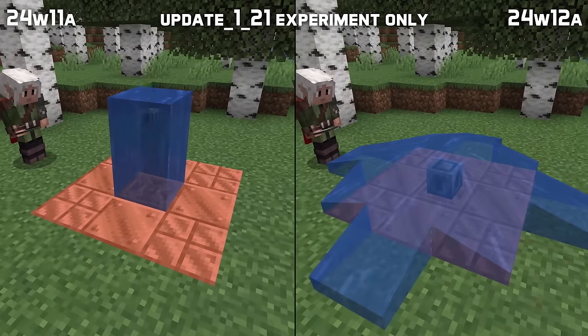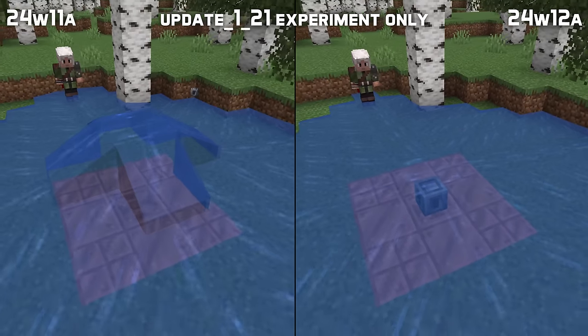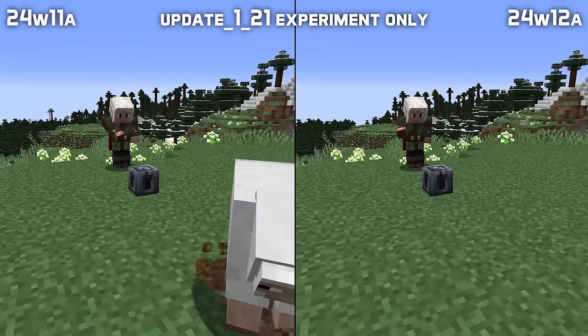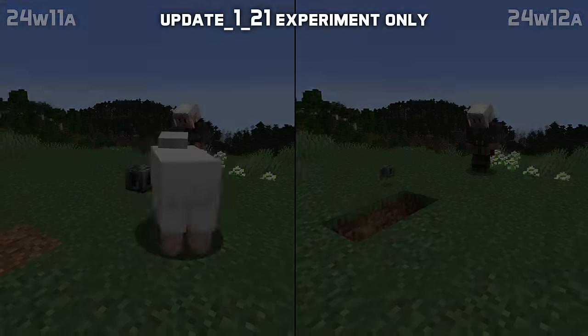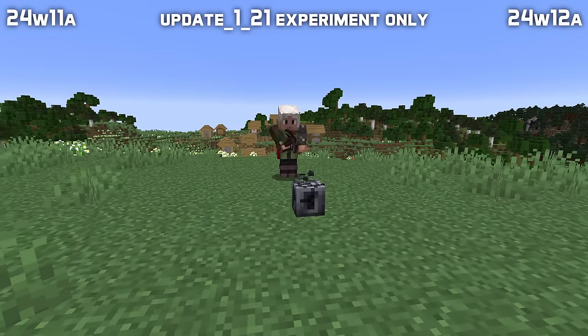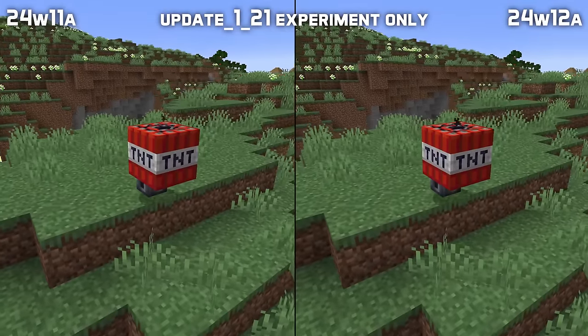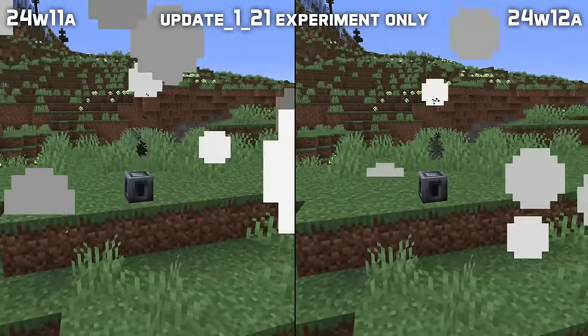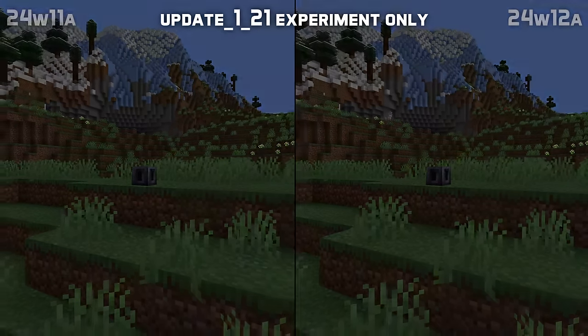The heavy core has also been tweaked. It can now be waterlogged and no longer has an unused orientation state. It now takes 15 seconds to punch out instead of 45. They're supposed to be more efficient to mine with a pickaxe, but that is not actually the case. The explosion resistance is also updated to now match the one of Obsidian.